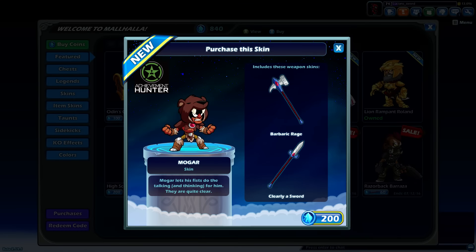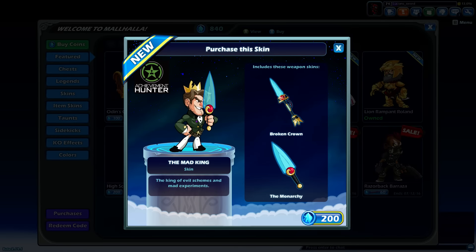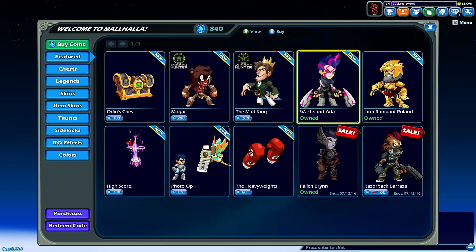We have the Achievement Hunter Nash — kind of a boring-looking hammer and spear to be honest. Nash himself is all right. And the Achievement Hunter Roland, who has a really cool, kind of translucent sword where you can see through it, and also the lance. Very, very cool — almost want to go for that, but I'll have to think about it.